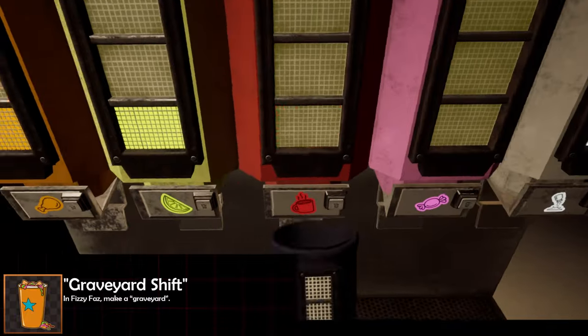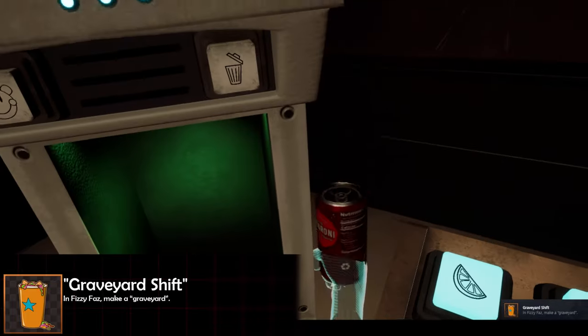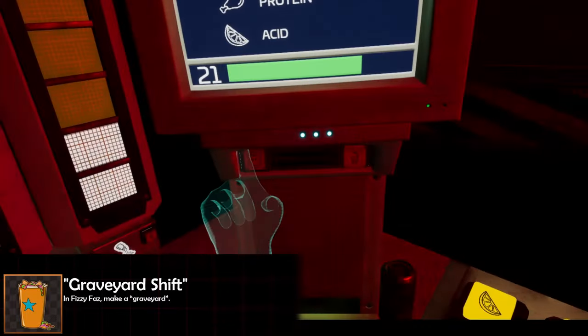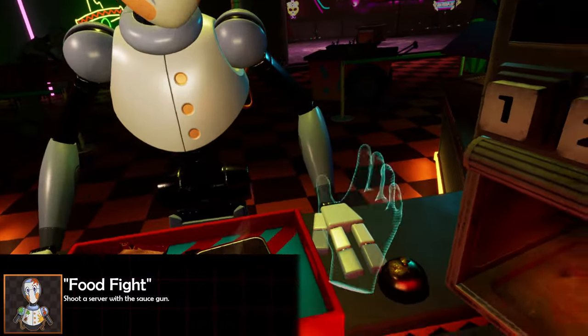The last achievement in Fizzy Fast is the 'Graveyard Shift' achievement. Grab your cup and fill it with every single ingredient except for salt. Instead, in front of you on your desk is going to be a Soderoni can — take that, pour that into the mix, and that's going to give you the Graveyard Shift achievement. This is most likely going to be done on later nights, especially since it's pretty much required to get the secret ending.